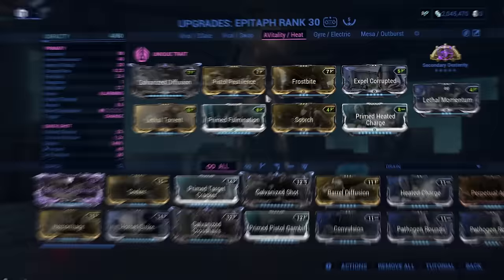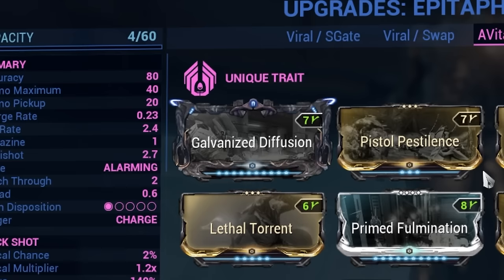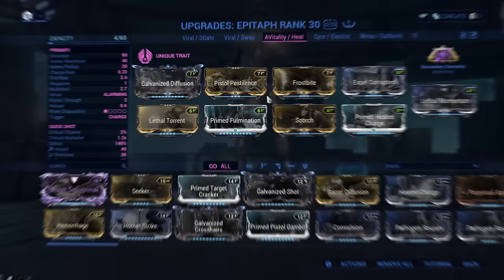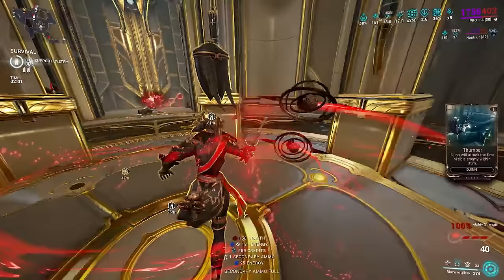Our Epitaph is built with both Viral and Heat, alongside Galvanized Diffusion and Lethal Torrent for additional multishot, and Fiery. You may be asking why Galvanized when we don't actually get kills with the Epitaph — but because we are applying the very first heat proc with it, kills by the dot are then considered pistol kills, triggering Diffusion. Finally, Primed Fulmination for an increased AoE, making mass priming far easier.